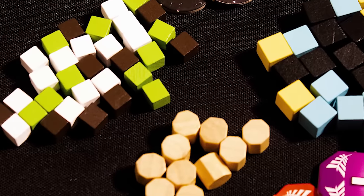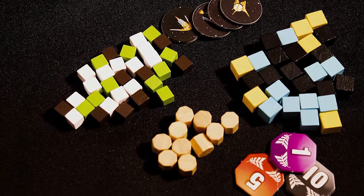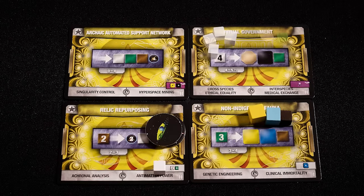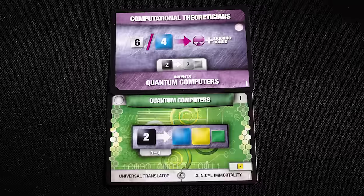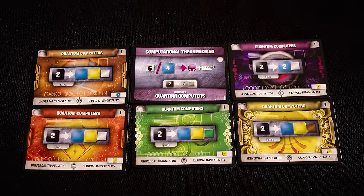In the trading phase you can trade anything — cubes, planets, converters, all of it — and all deals are binding. Once trading is done, you have the industry phase where you can use powers with white arrows, run whatever converters you want, and then collect the resources produced.